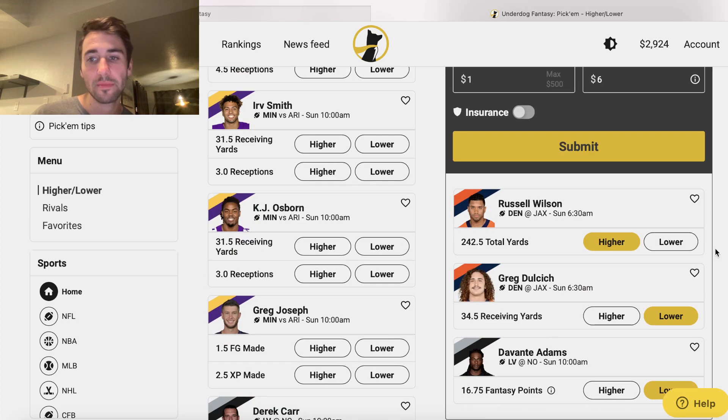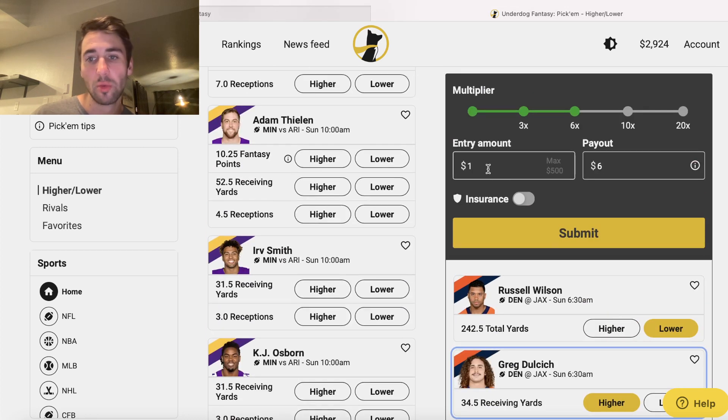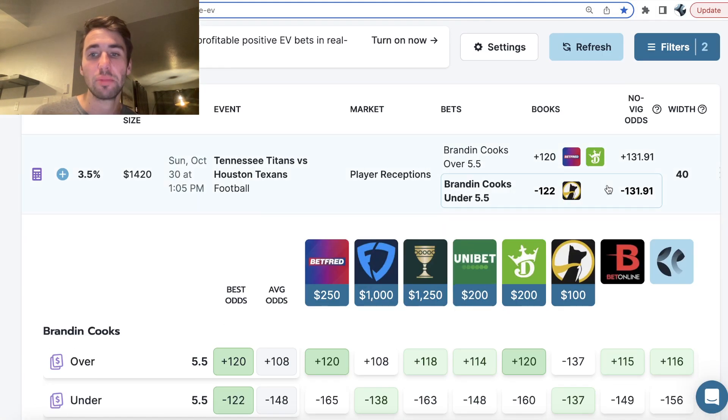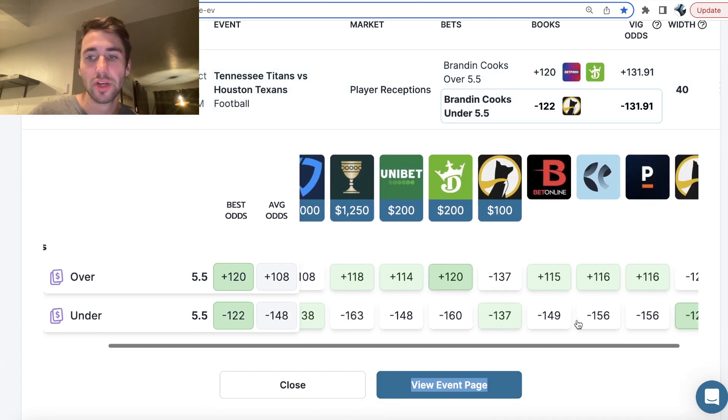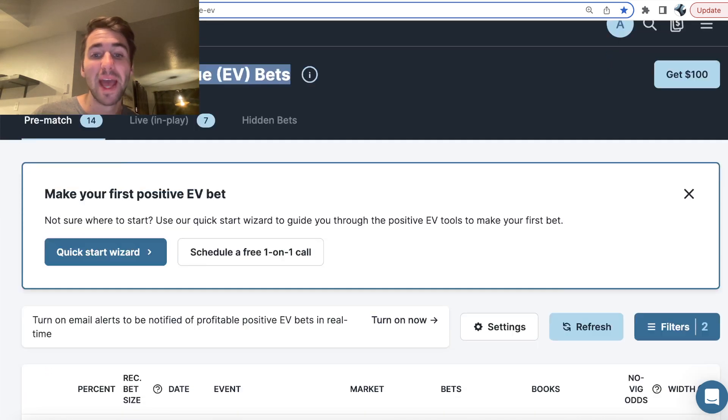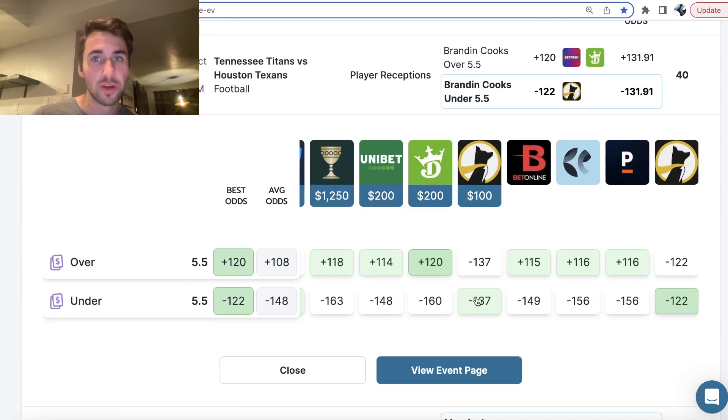Any three-pick entry — overs, unders, doesn't matter what you select — is going to be $1 to win six. This is basically just giving you implied odds of minus 122. Another way to think about it: if you have a three-leg parlay on a sportsbook where every leg is minus 122, your parlay comes out to plus 500 odds. So when we're looking for sharp bets and value on Underdog Fantasy, we're assuming minus 122 odds in a three-pick or five-pick entry. You almost never want to take positive EV bets at minus 137.